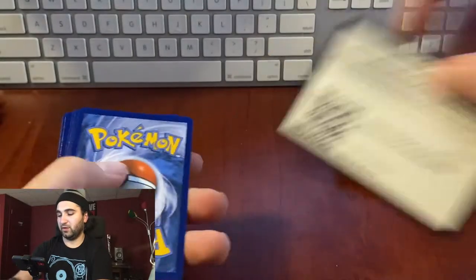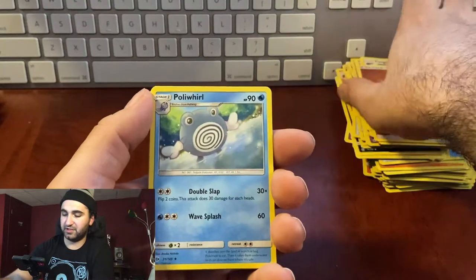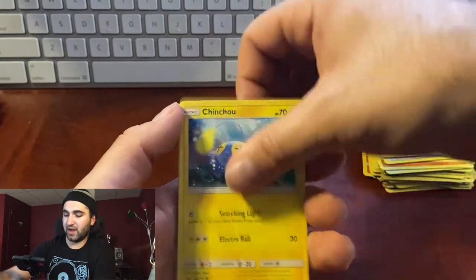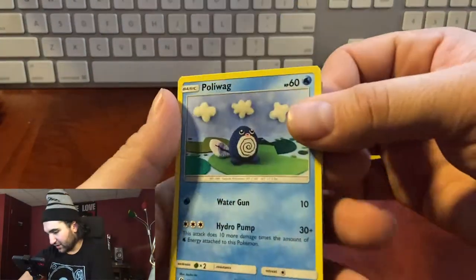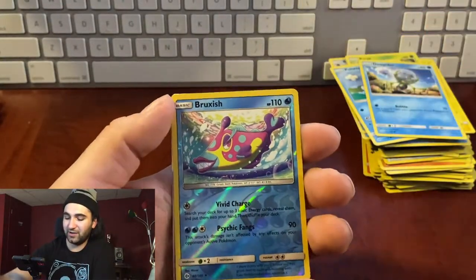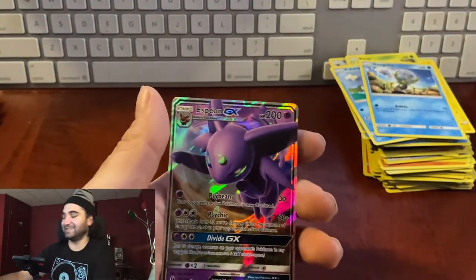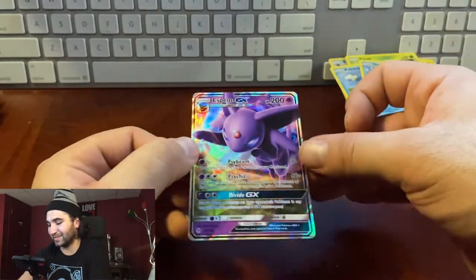Pack twenty-five: energy, Poliwhirl, Brionne — I don't think we've had them — Timer Ball, Rattata, Jangmo-o, Paras, Poliwag, Dewpider — oh I see something in the back there — Bruxish, reverse hollow... Espeon GX! I just said Espeon! Not a rainbow but still cool. Come on, let's get one rainbow though guys.